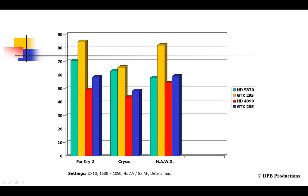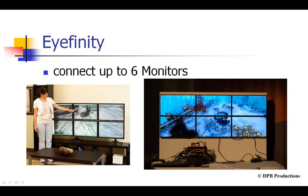You can play Crysis with all details set to maximum, and the predecessor, the Radeon HD 4890, is even about 20% slower than the brand new HD 5870. This is enormous.